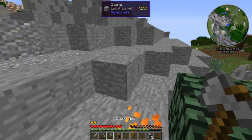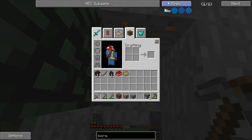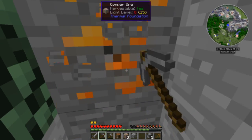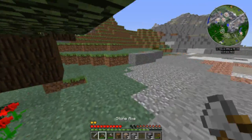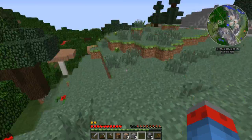I feel like our first goal is going to be to get resources, and maybe we might get a tunnel bore to do that. I know a tunnel bore is a way to get that. I don't have any mods that add quarries, which is kind of dumb. I guess we'll go with the next best thing and that is a tunnel bore.